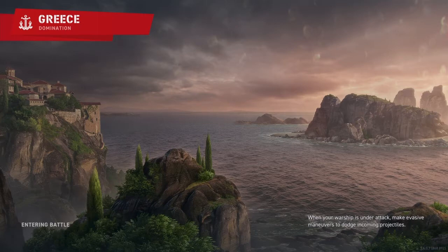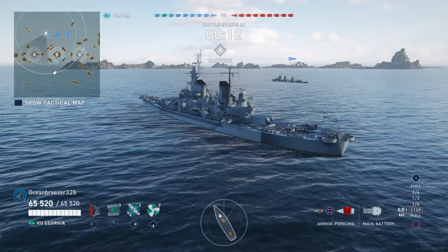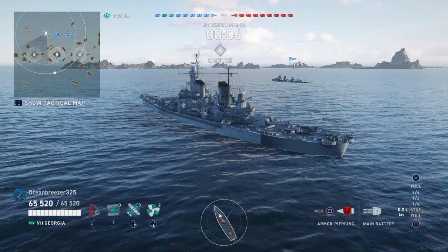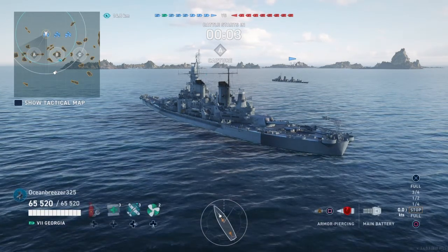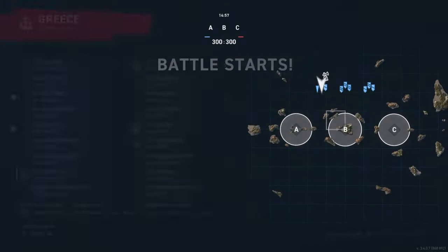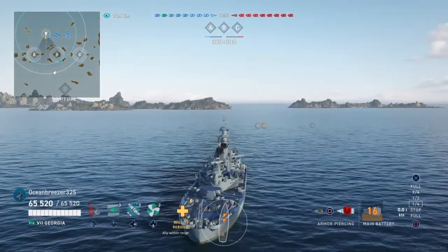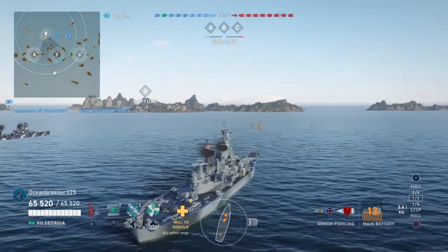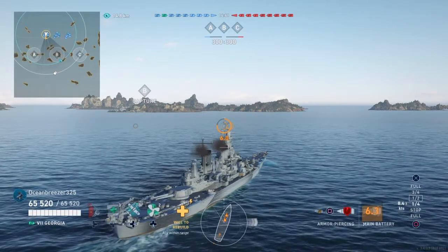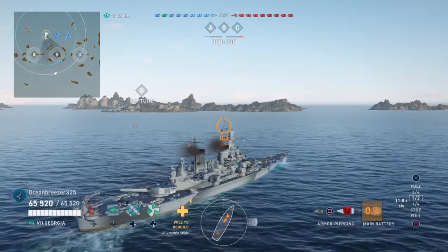Hello guys, it is Ocean again. We are back from our port review of Georgia and we are here for the gameplay review. I will warn you that it isn't the cleanest game. Unfortunately the blue team throws harder than the red team today and we come out on the loss. But this is my best game I've had in Georgia so far, and this was even considering I was AFK for 15 seconds because I had to run downstairs and open the front door to receive a package. But anyway, this is the Tier 7 Georgia and I like this ship a lot.